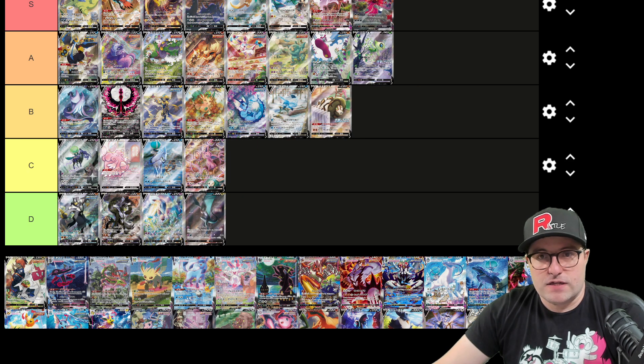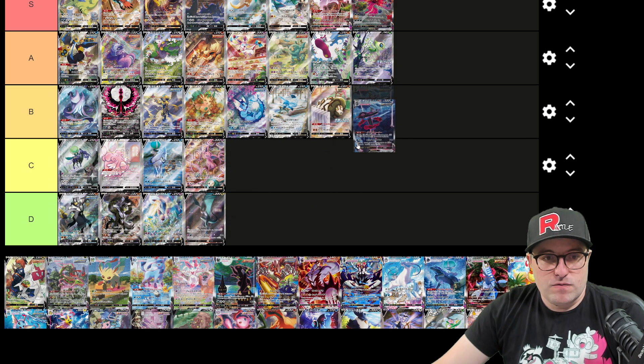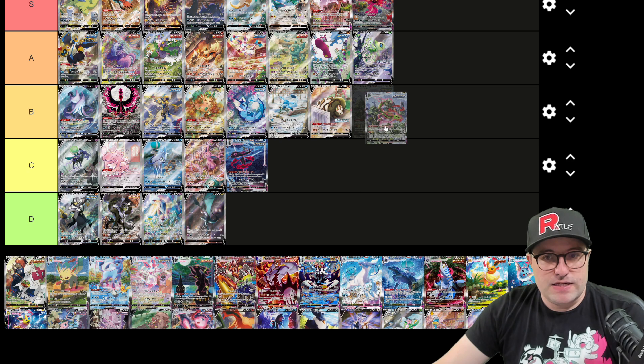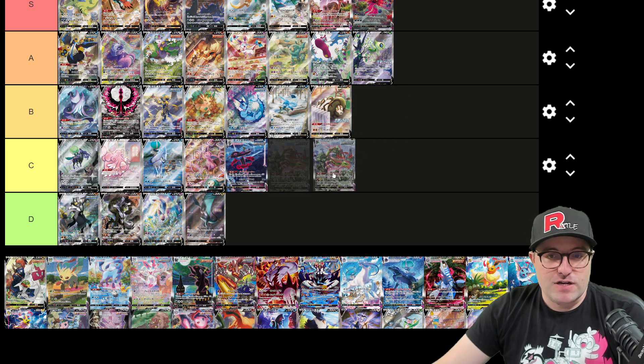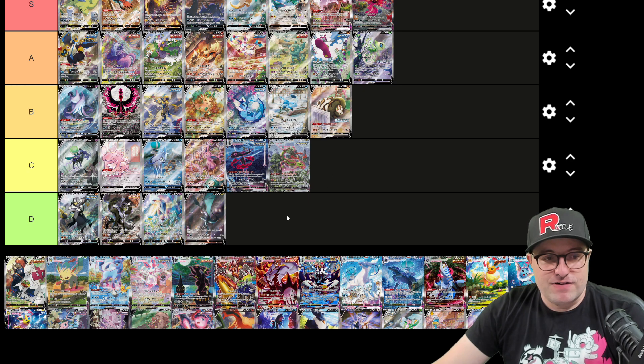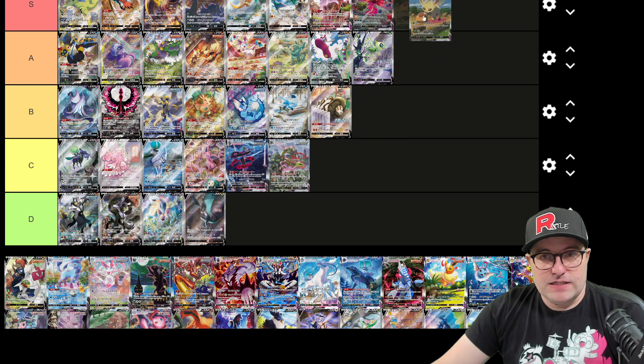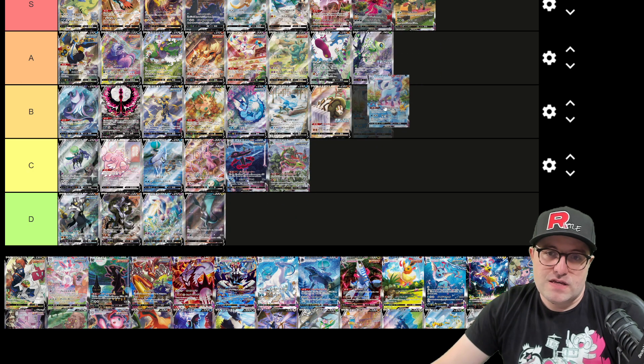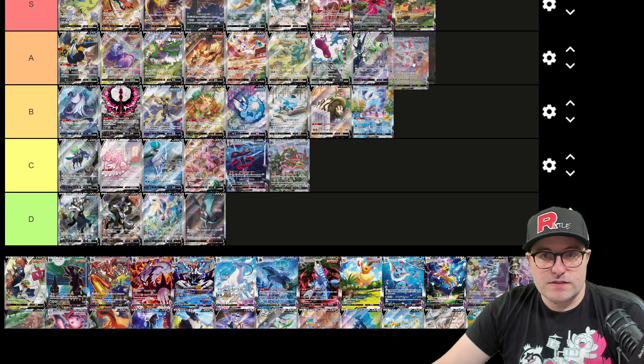Gengar as well — sucking off everything, absolutely awesome. Snivy — we'll put them in C. It's a... I kind of want to put it in B but we're not going to. The Rayquaza we are going to put in... people are not going to like this, but I think the Rayquaza might be C. The Hay Bale Leafeon — put him up there. Glaceon — Glaceon might be a B. And Sylveon we'll go A.